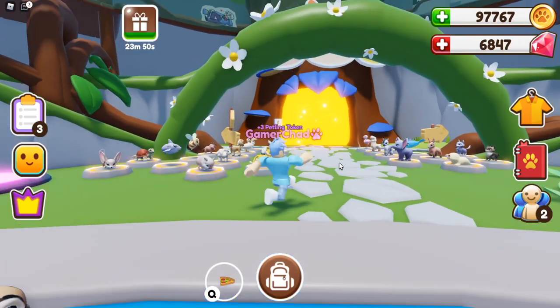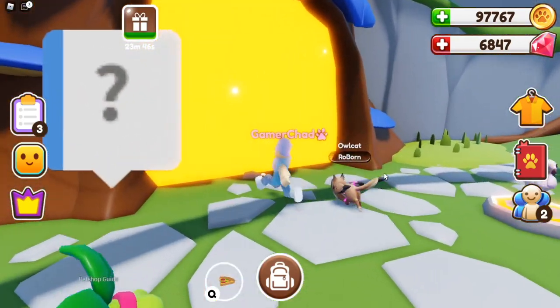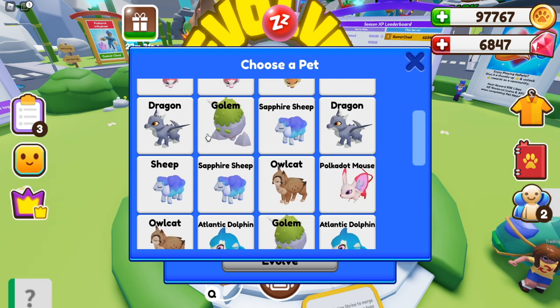Let's head over to the city center because I have some apets to evolve. As you can see, I got quite a bit. I'm saving my shiny ones for when I have the evolve apet task.